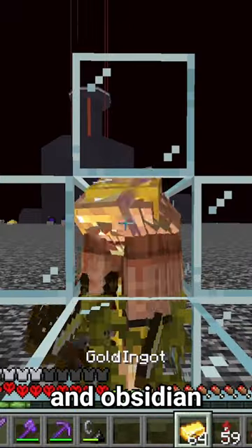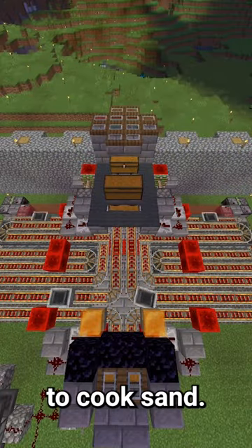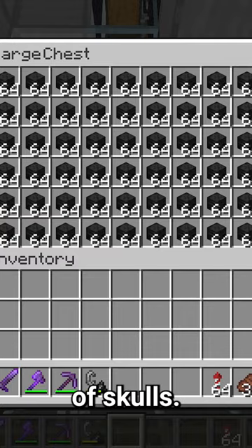So to get the soul sand and obsidian, I bartered with piglins, and to get the glass, I built a super smelter to cook sand. To get the skulls, I built an insane wither skeleton farm, and after some afk-ing, I had thousands of skulls.